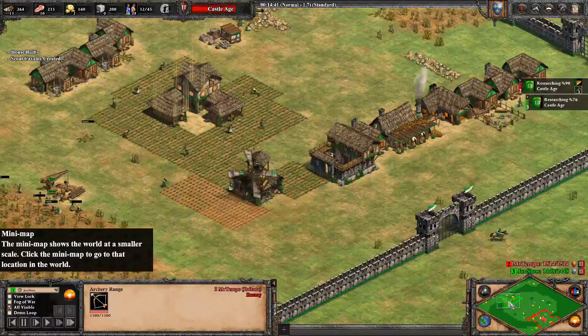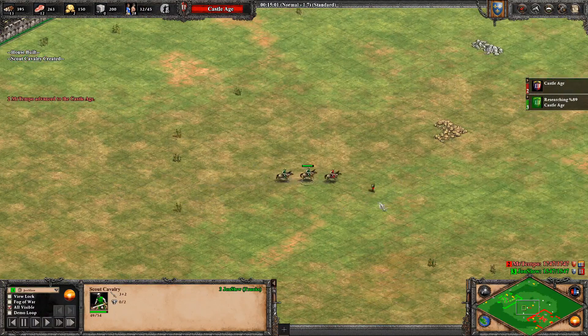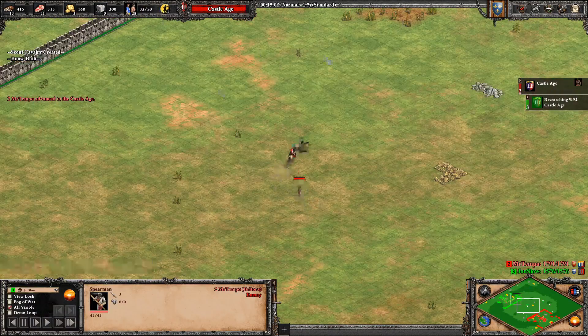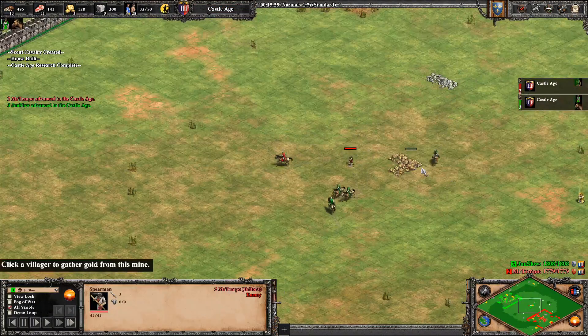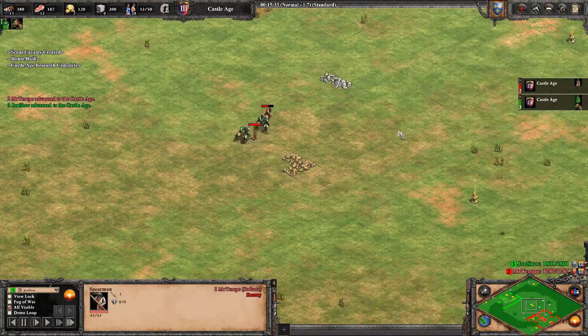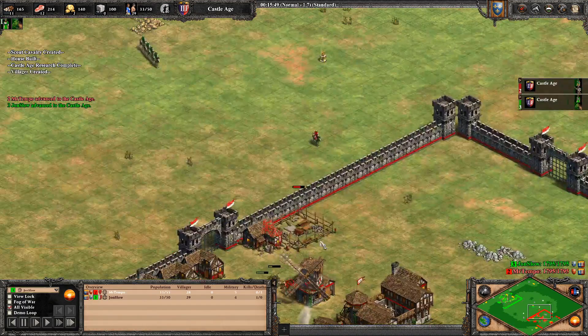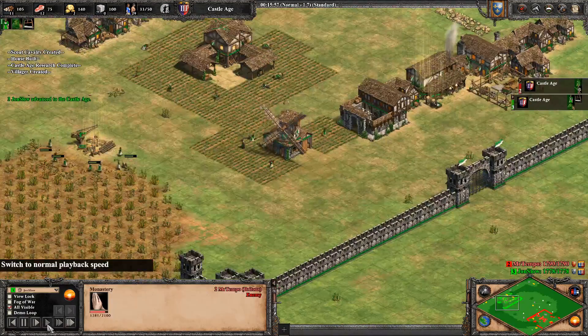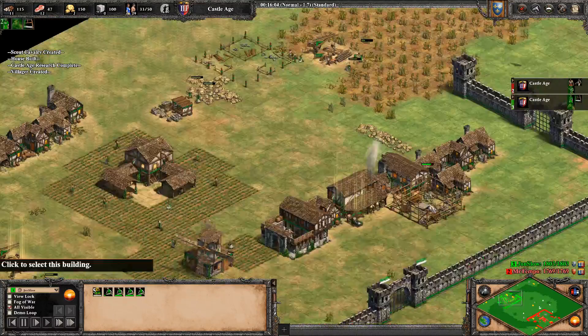My opponent expected the Frank player to go scouts, so he added some spearmen along with archers. I didn't know that yet, but once I saw the spearmen I ran back to regroup. And once I had my four scouts it's easy to snipe those spearmen with some micro.